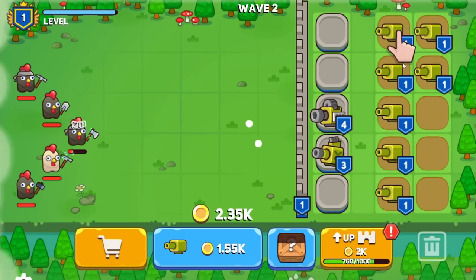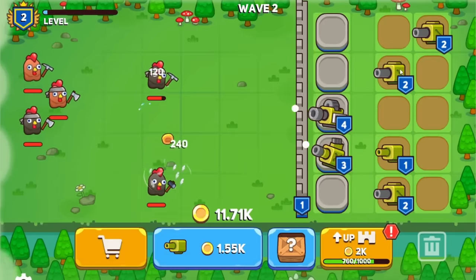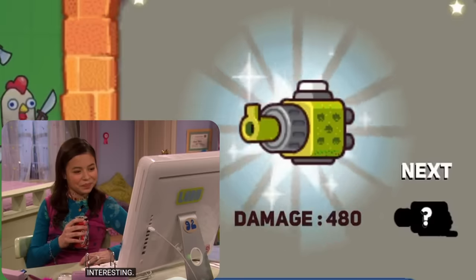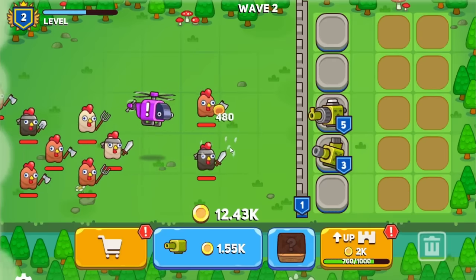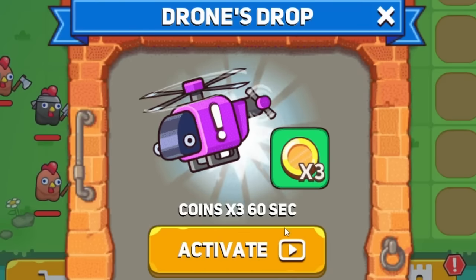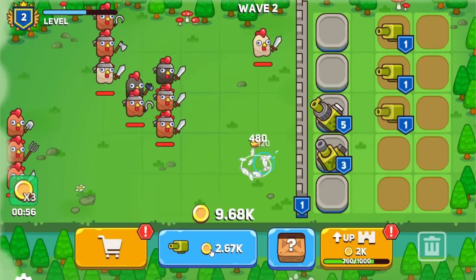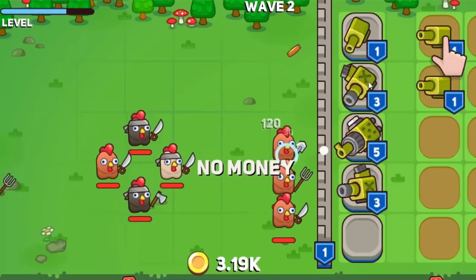We'll kill him dead, level up to three — chicken bro is gone, we cooked him. Now wave two is here and I've got seven thousand dollars. I'm just going to make all of these go together — that was level two, level up, you guys go to three, to three, and now four. The next one looks like a minigun too. Oh, there's a giant flying drone — three times more coins! I do like bonuses.